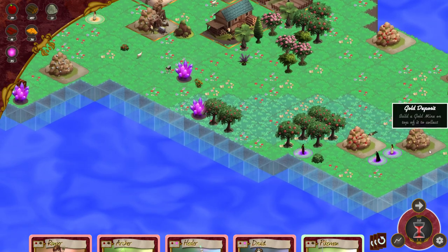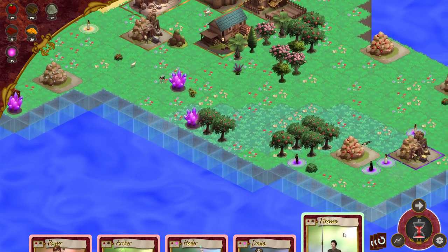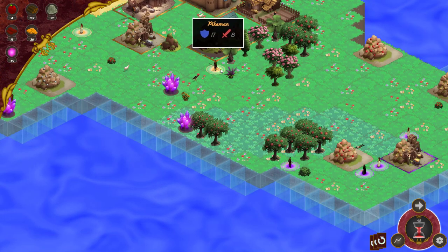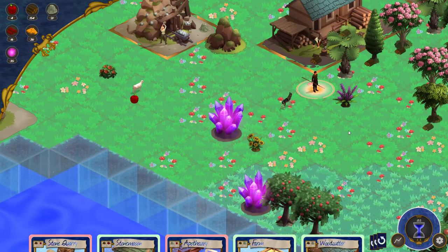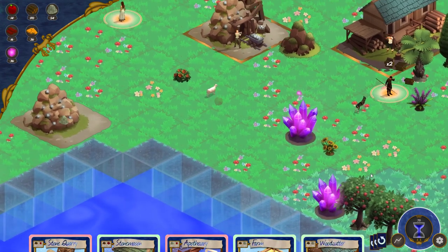These are starting to worry me because the enemy, obviously they cannot see what I've got up here, but they're slowly getting closer and closer. So I think I might actually build a pikeman here just in case. Oh damn it, the wolf! I hadn't thought about it. Now the wolf is going to want to attack my pikeman. I'll have to do something about it.